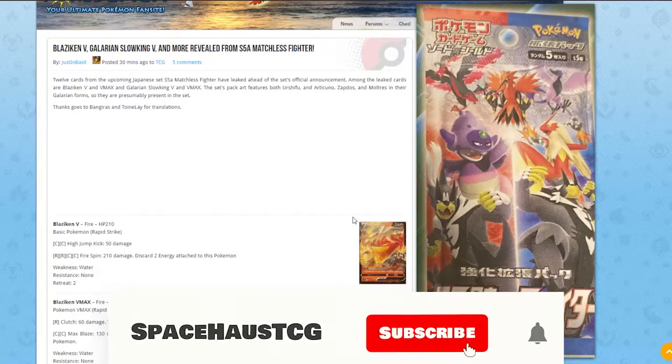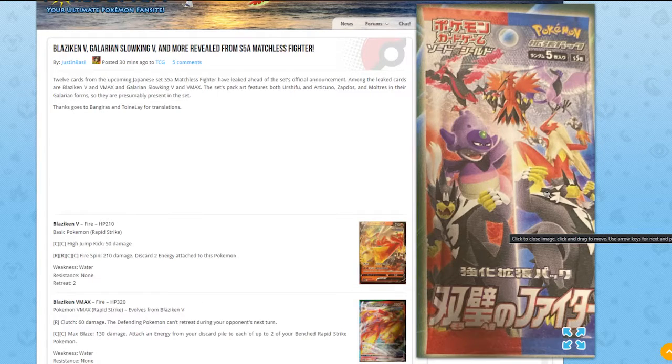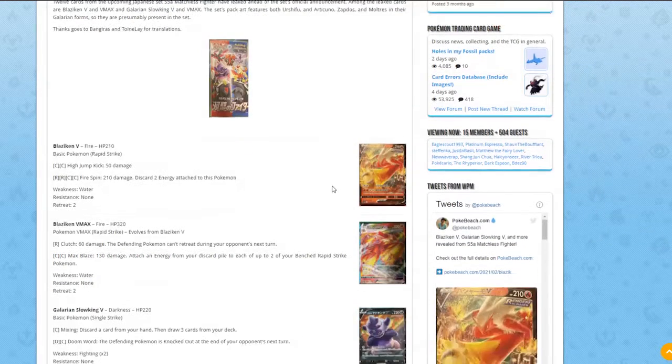Hey everyone, welcome back. Quick news here — we finally got the first card revealed from Matchless Fighter, a mini set for Japan. It's the Sword and Shield 5a, and we'll probably get this at our Chilling Reign set. We can see all the new Galarian birds in the back art, a Slowking, Galarian Slowking, Blaziken, and the two Urshifus for Single Strike and Rapid Strike. Let's check the new cards out.